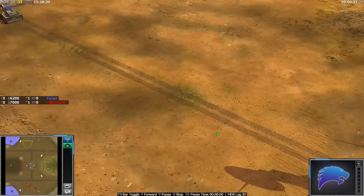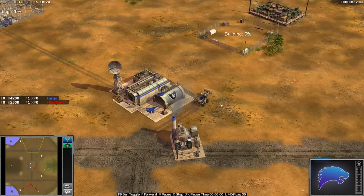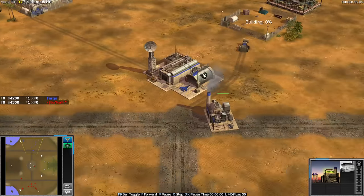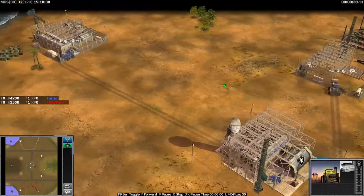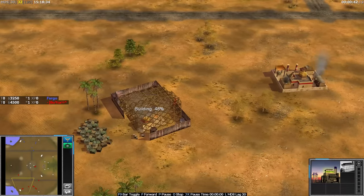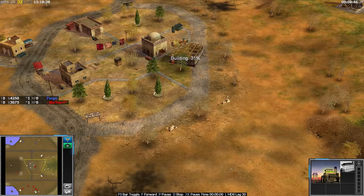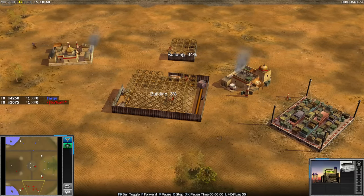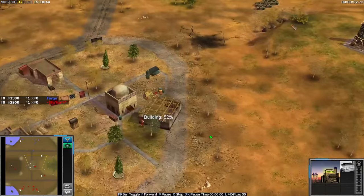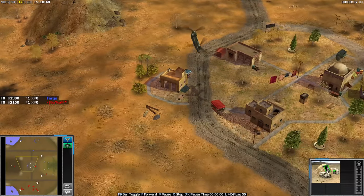Fargo with a 92% power plant there — thought about moving his dozer off. Is he a little bit scared, a little bit agitated, or just making mistakes? But it didn't slow him down that much, moving in to build two supplies. Boika going for pretty much a standard build, going to get a tunnel up here in the middle. Fargo coming through with a chinook.